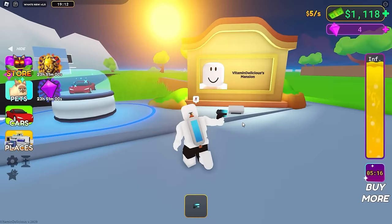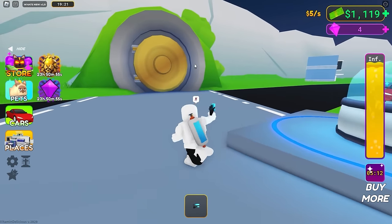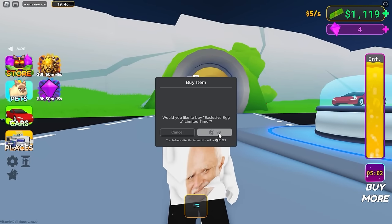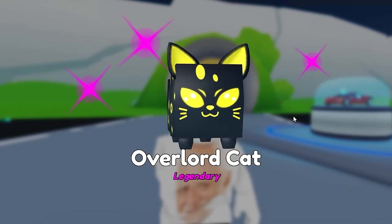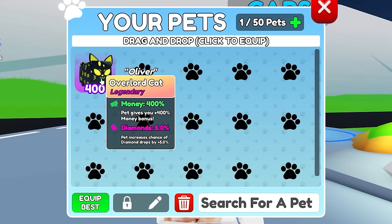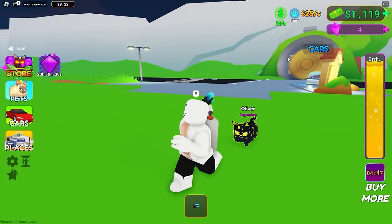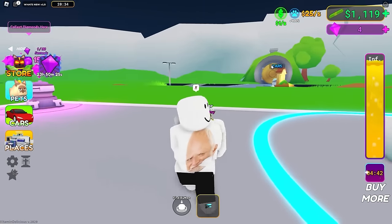We have a thousand dollars. How do I get pets - is it over here? I'm cleaning my own mansion! There's an exclusive egg - limited time! I need a pet, so I'm gonna spend a little bit of Robux and I get an Overlord Cat - legendary! Let's equip him. He's giving me plus 400 - I went from five dollars to 25 per second! That's really good. Thank you, cat!